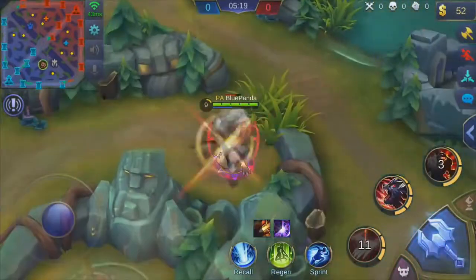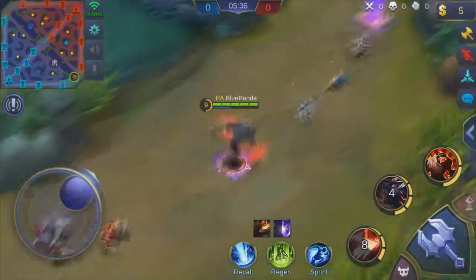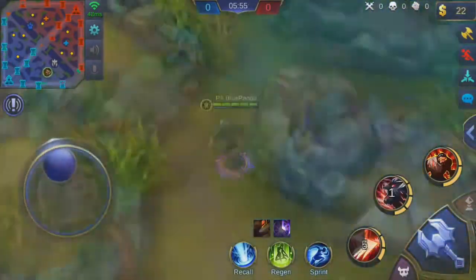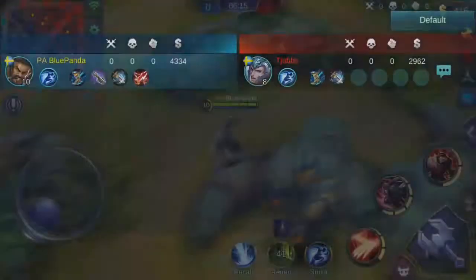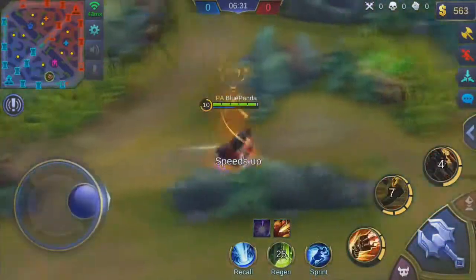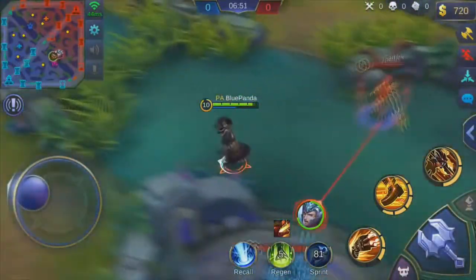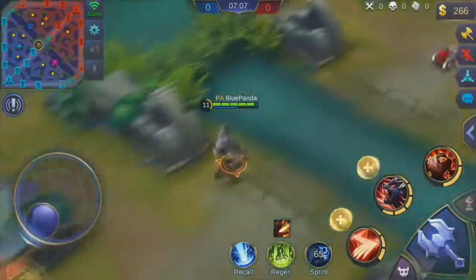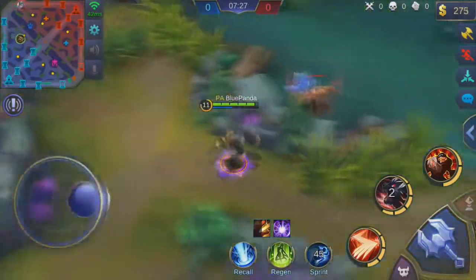Trust me, he is running so insanely fast it is mind-blowing. Even when the build is done I think the base move speed without any buffs is like 415, which is a lot — that's usually what you get when you use sprint. But he will have it as like a base movement speed, maybe even more when using sprint. It's really really really fast. The video is sped up just because we were playing for half an hour trying out different stuff.